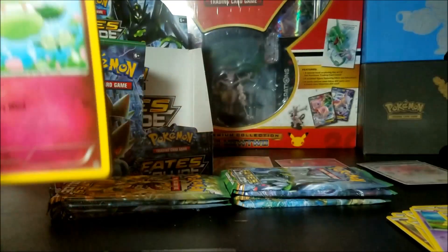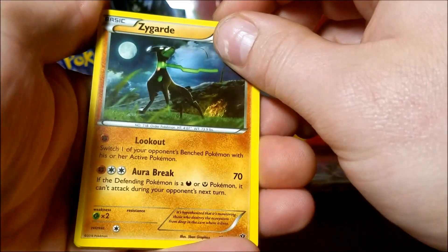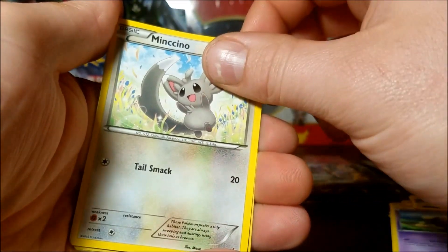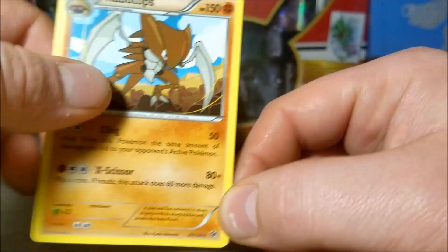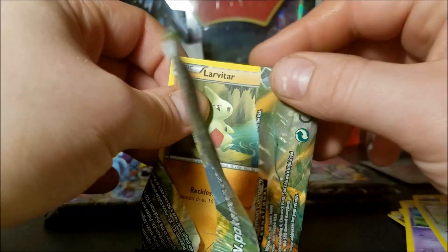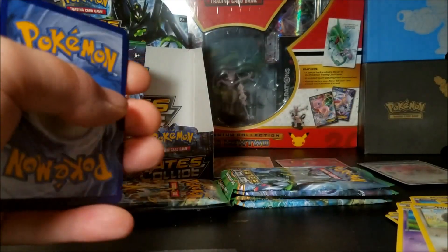So we got a BREAK, a full art, two EXes, and a reverse rare. We have Alakazam Spirit Link, Whimsicott, Cottonee, Solosis, little baby Koffing, another Minccino, reverse Deerling, and a Kabutops rare non-holo. Kabutops - one of my favorite original holographic cards. When I play one of the three original Pokemon games on Game Boy, I always go for him instead of Omastar because he's baller like that.